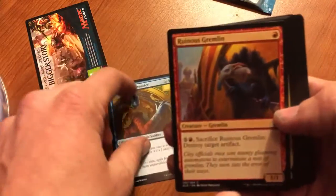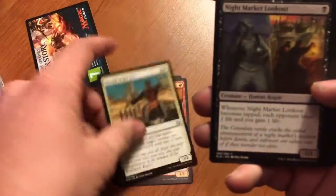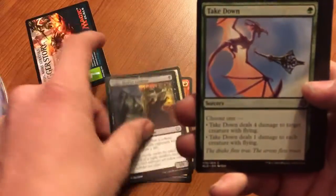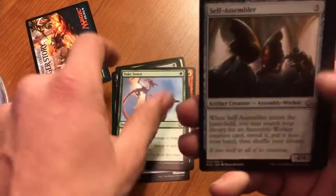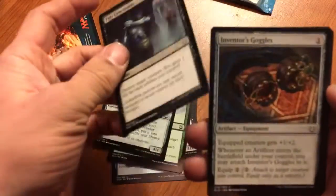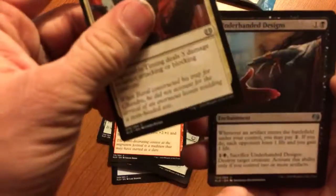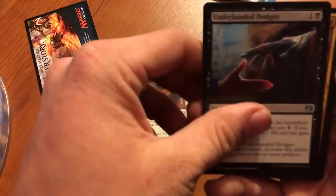Verdalken Blademaster, Runa Skremlin, Herald of the Fair, Night Market Lookout, Takedown, Self-Assembler, Tidy Conclusion, Inventor's Goggles, Giant Spectacle, Impeccable Timing. Here's where I think you get a few uncommons — Underhanded Design.